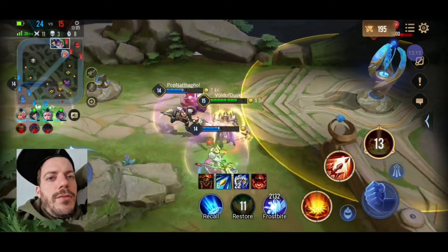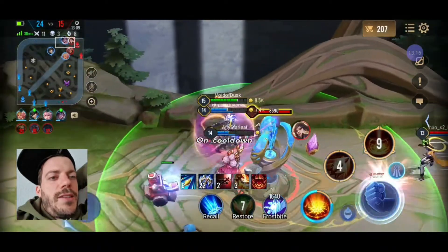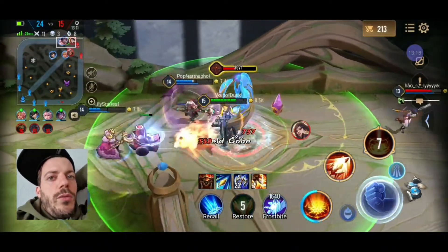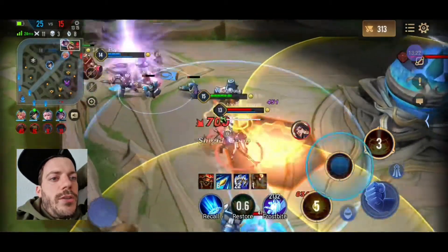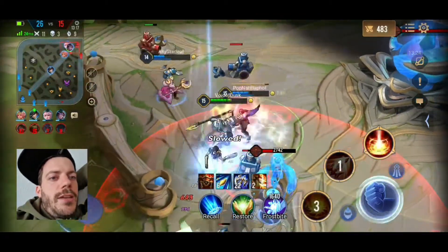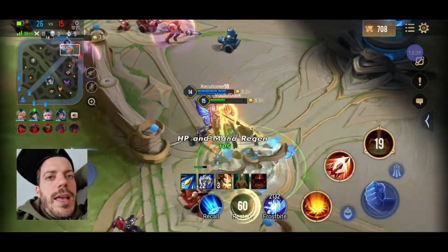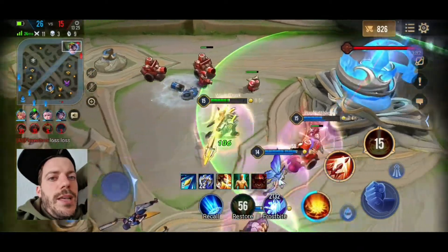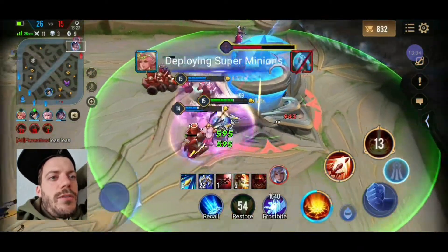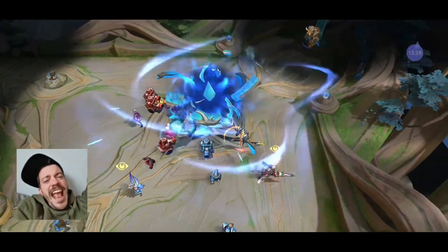The only thing holding us back from winning the game is basically Violet. Florentino isn't much of a problem anymore - I can fight him easily one-on-one because I've got so many more kills and gold than he does. Here comes Violet. Onslaught - that's the next tower. Enemy team is kind of down, Florentino is the only one alive. Now Lindis is getting back to life. Game!